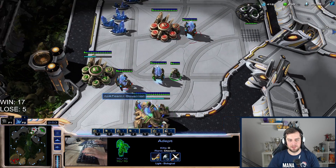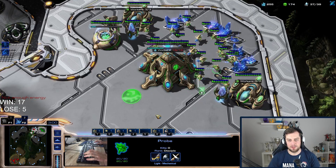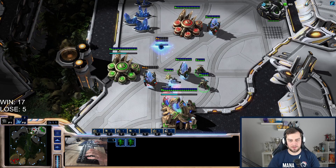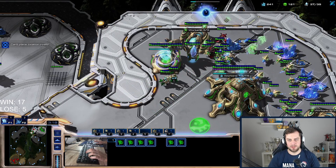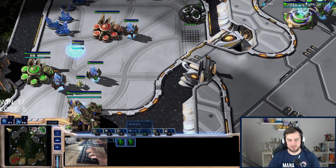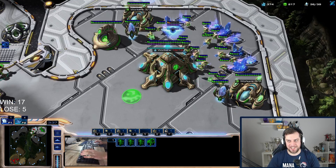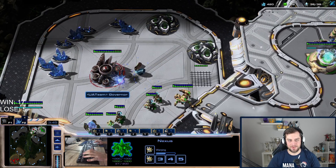He put about 200-350 resources into blocking. I'm very surprised he does that. I might have to go mass immortal now, but immortals are not that great versus adepts. I need to prevent the oracle. I'm not sure if carriers are the best case scenario here — I'll make an observer. One-base carrier it is.